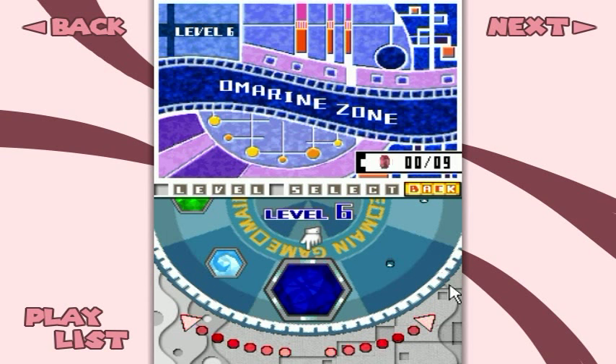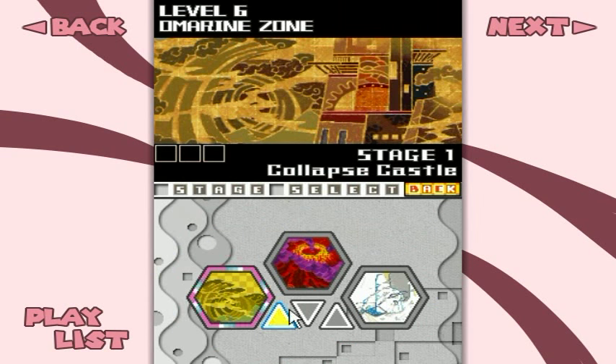Hello everyone and welcome back to the walkthrough. A darker shade of blue in the form of a marine is level 6 — only none of these levels look all that blue. I guess this one has a little bit of blue in it, but the rest of these is not so blue. Anyway, Collapse Castle.